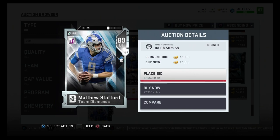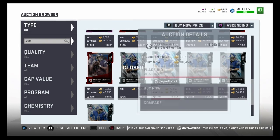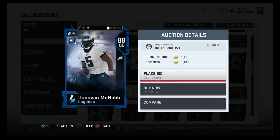For 75k, a lot of people probably don't use this card but they really should — Matthew Stafford, 89 overall. He's got 70 speed, 94 throw power, 87 throw accuracy short, 81 throw accuracy medium, 82 throw accuracy deep, 82 throw under pressure, 88 throw on the run, and 85 play action. He just sold for 75,000 coins — that's a really good quarterback. With 94 throw power he's gonna sling the rock really hard and far, so definitely recommend Stafford.